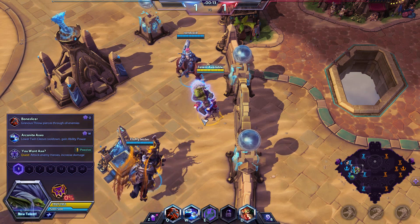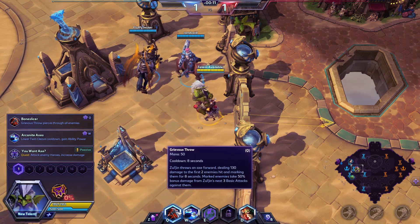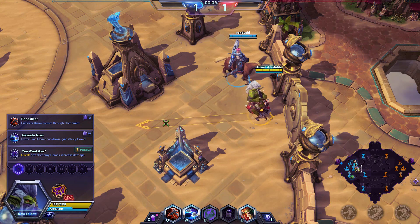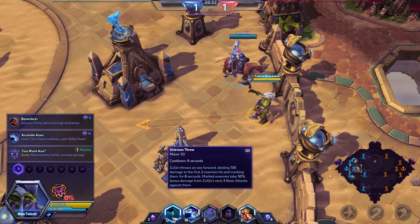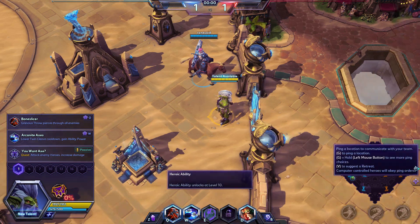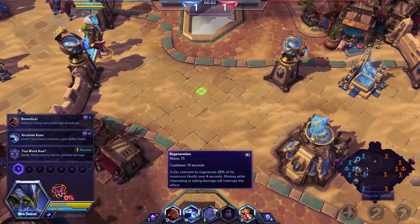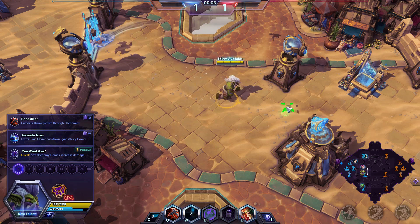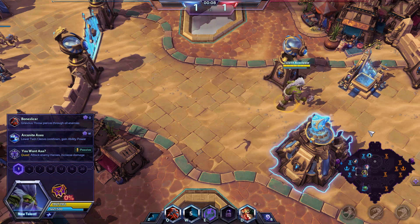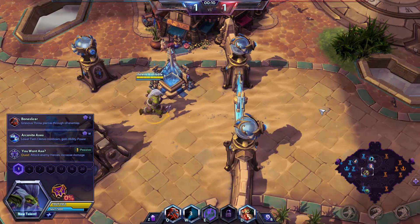He is a ranged assassin. His Q is actually quite a narrow skillshot — it's quite fast and does some damage. It also hits the first two targets, marks them for 8 seconds, and then marked enemies take 50% bonus damage for our next few basic attacks, which is pretty cool. Our W is a very unusual skillshot — you can see it stays in a circular area, which is nice.